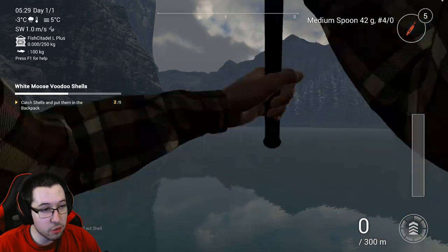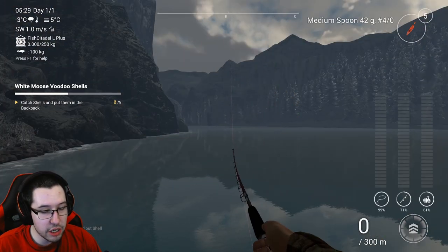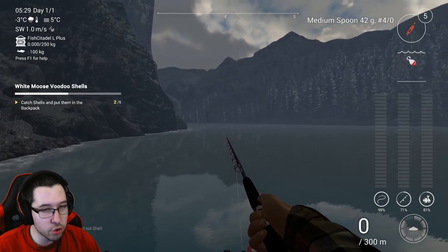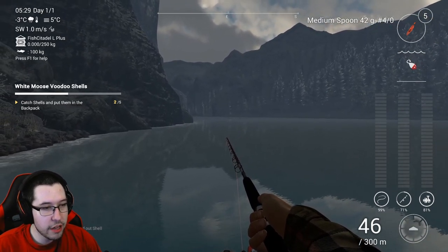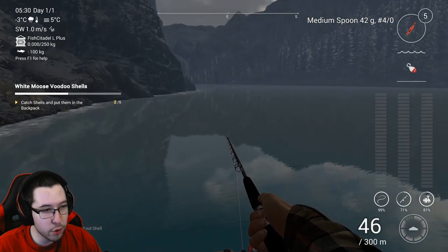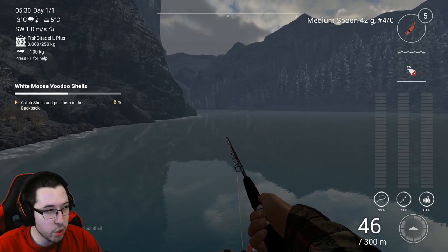Cast out in this general direction. Go to one speed, or whatever's going to keep your lure on the bottom. Let it drift all the way down to the bottom, and then all you're going to do is pull it along the floor of the lake and you will get shells.